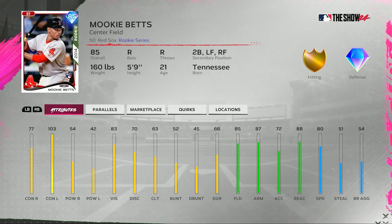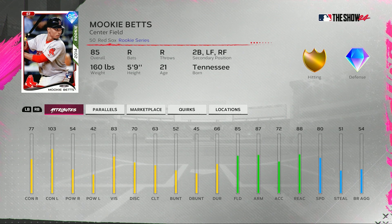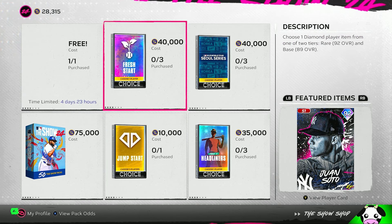And then small power numbers — 54 versus righties, 42 versus lefties — 83 vision, 70 discipline, 63 clutch, 85 fielding, 80 speed, 88 reaction, 87 arm strength, 72 arm accuracy, no quirks for the rookie Mookie Betts.